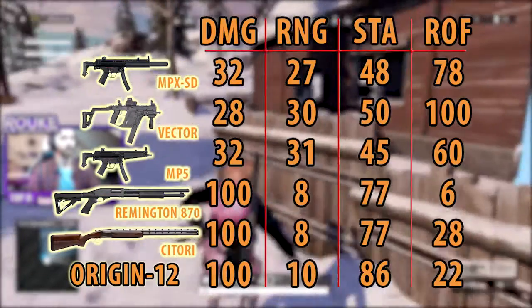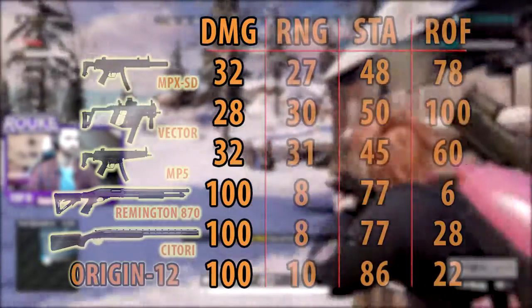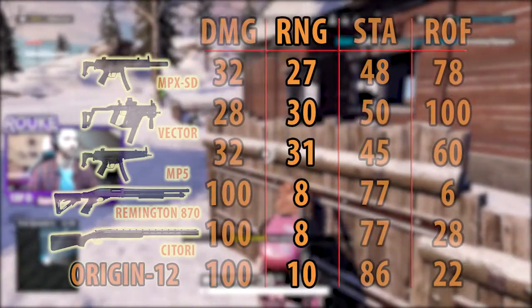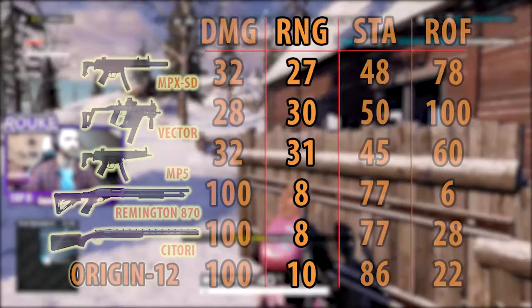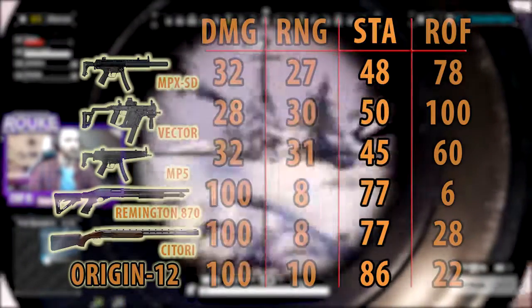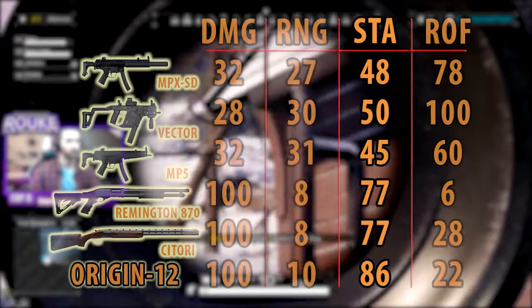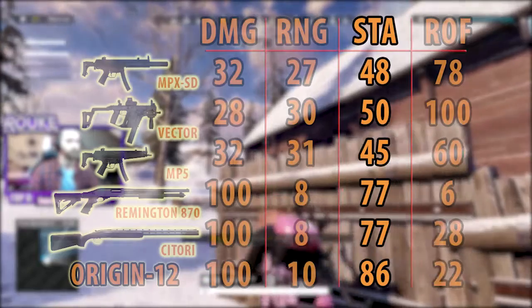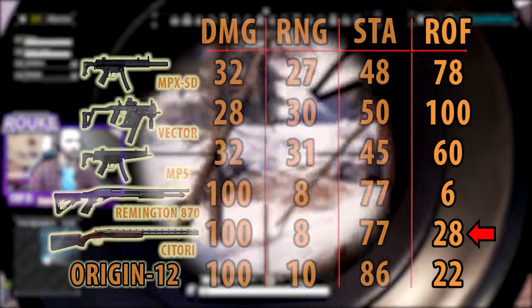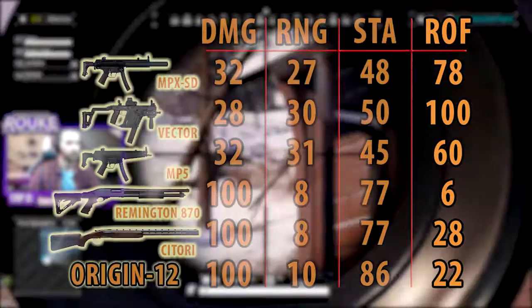So next up is shotguns — you'll see a chart on screen now. Damage is pretty standard, with all shotguns being a maximum of 100 damage. Range on the other hand is 8 and 10, so unless you're within touching distance, they won't do a whole lot. Stability is pretty high, being at 77 for the Satori and RH70, and the Origin being 86, so the Origin has a slightly lighter kickback than the others. Rate of fire on the Satori is 28 as it's a double barrel, so it'll throw the two shells pretty quick.